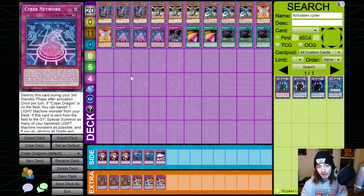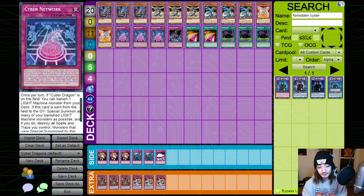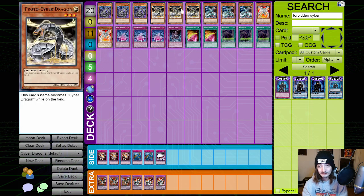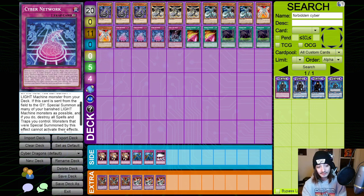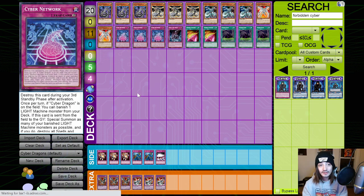Network is, in my opinion, the main card of the deck — I think this card is incredibly powerful. It destroys itself during your third standby phase after activation, which takes three turns to set up. But once per turn, if a Cyber Dragon is on the field, you can banish a Light Machine monster from your deck. The real power is: if this card is sent from the field to the graveyard, Special Summon as many of your banished Light Machine monsters as possible, and if you do, destroy all Spell/Trap cards you control. Monsters summoned by this effect cannot activate their effects, and you cannot conduct your battle phase that turn.